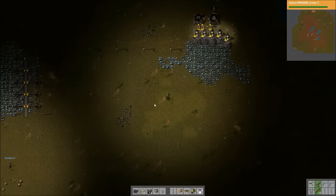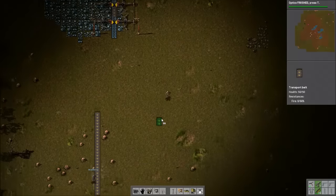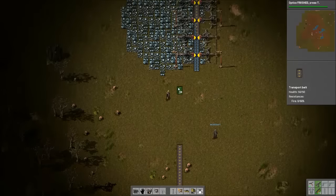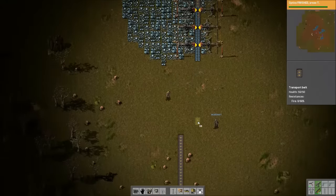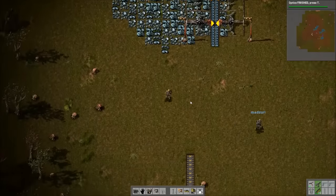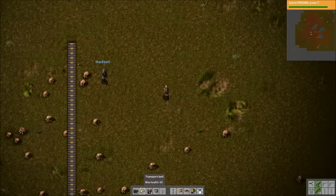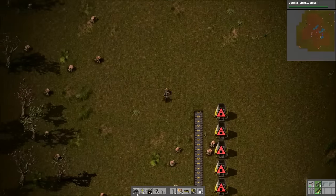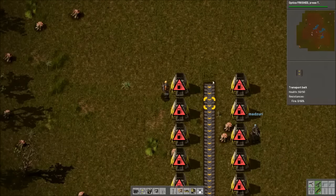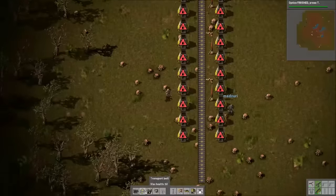When building smelters, I like to start with the output belt first and then work around it, so I'm just going to pick a random spot and go down. This is a good way to do it because if you try to build your smelter setup first and then get the output belt in — or the input as well — either way it can get a little messy. As you can see, Zuri's just putting furnaces on each side here, and our smelted plate is going to go onto this middle belt. The ore and coal we're going to need will go on some outside belts, which you'll see in a minute.